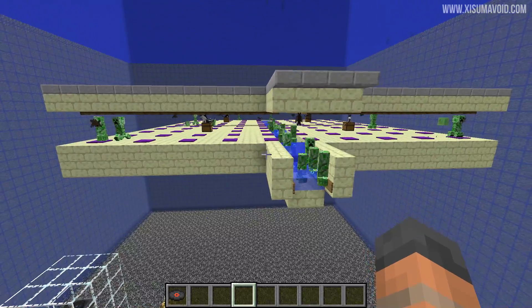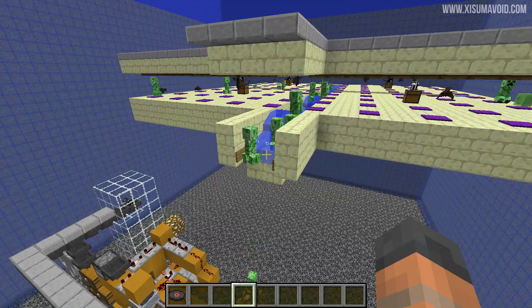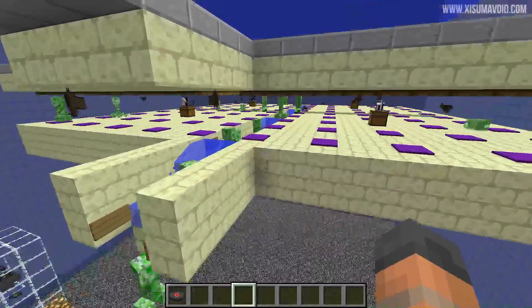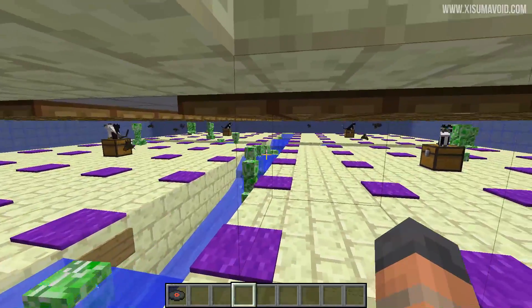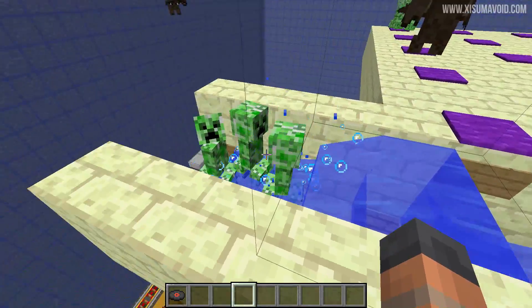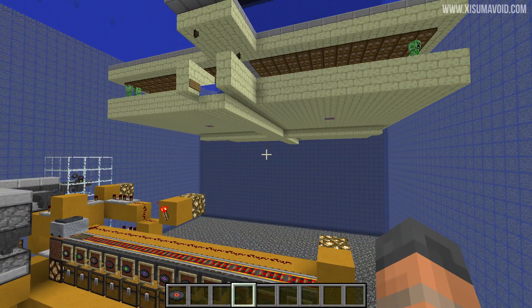It means you have to do less digging downwards overall. One comment I will make is that when you have a lot of creepers in here it works just fine, but when there's only a few at this height for some reason they always fight the water current. It's not until you've got a lot of them in here that they start to actually shuffle out, which is really strange behavior.